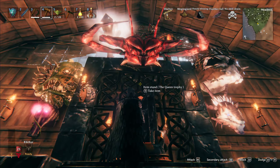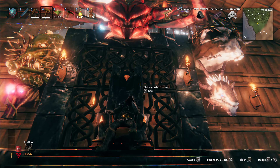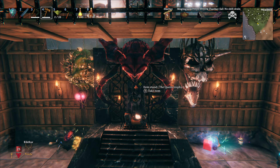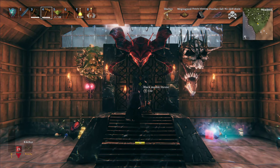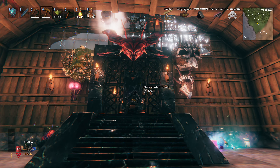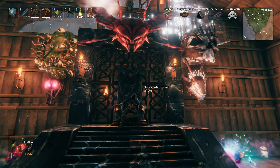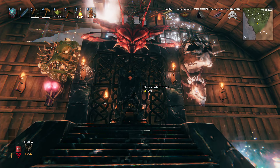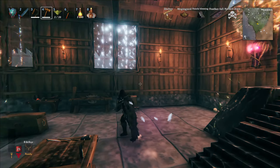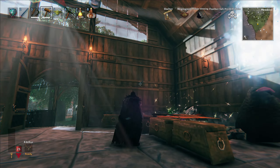The queen trophy is so in the way. Black marble throne — here we go. If I zoom out I'm stuck in the throne. Now we're styling, look at that. So we can also put a couple more back here. I want them to be — one two, one two — right here, right here, right here.